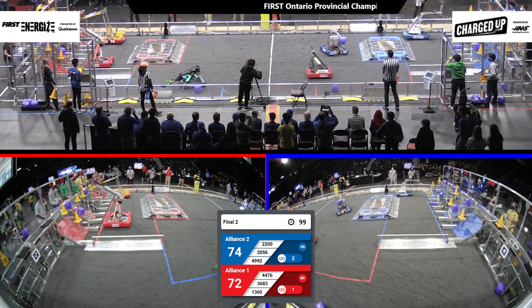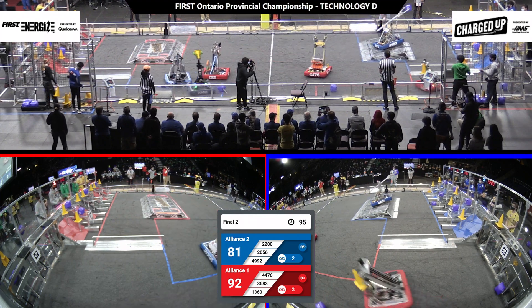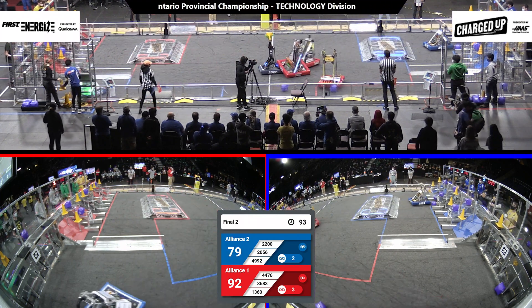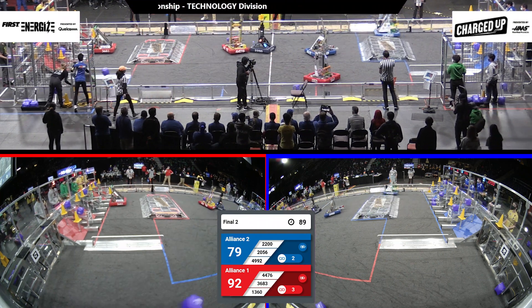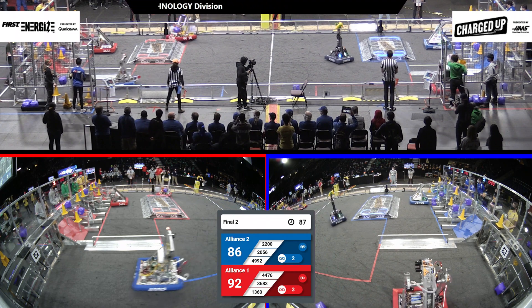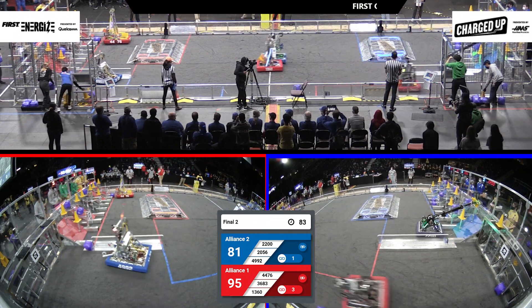I count 6 cones on that top portion. 49.92 over the top stars. And they drop one of the cubes on the lower portion. They're getting close to 85 seconds. Red Alliance 92, Blue Alliance 75.